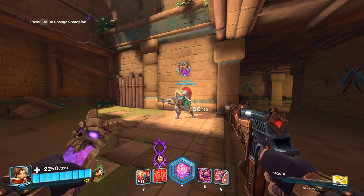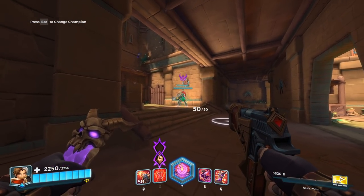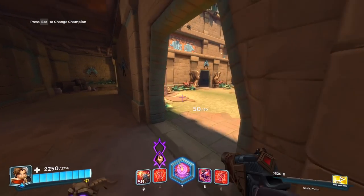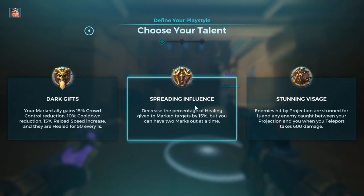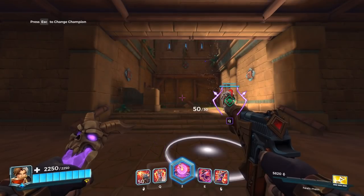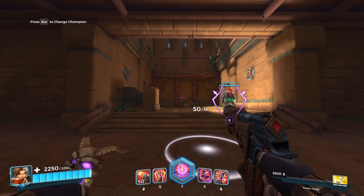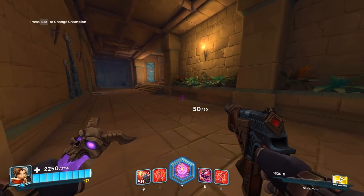With the two-marks talent: mark one person, heal them, and the other marked person gets healed too since they're linked. You can also heal somebody without a mark and end up healing two people with two different marks. Remember, you lose 15% of the 55% the second marked person would be getting, so I use a card to compensate and bring it back to 50%.